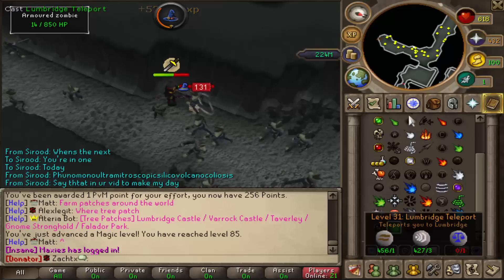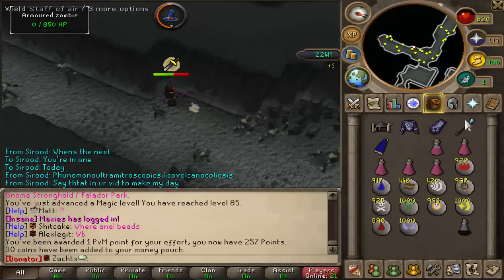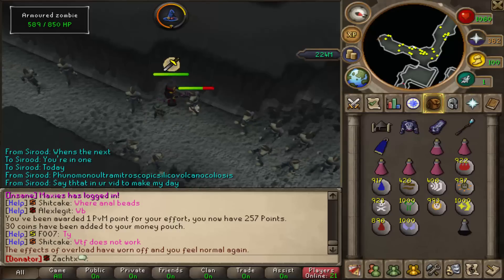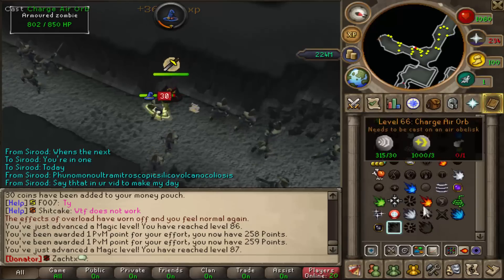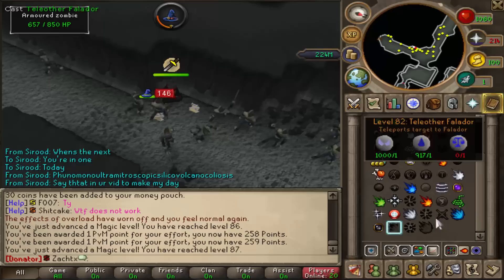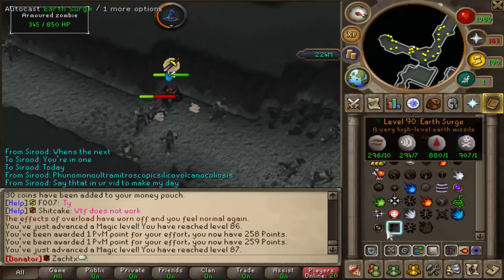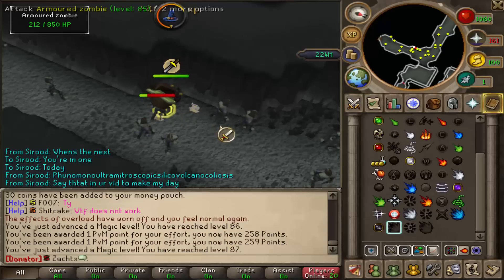Let's go ahead and switch over to a better mage attack. Somebody tell me why I'm on the modern spell book — why am I not just barraging or something? I don't even know. Pneumoultramicroscopicsilicovolcanoconiosis — that's it, I got it! I am only at 87 Mage right now. Oh my God, I'm not even casting anything. Was I casting anything? I think I need to go buy more runes. What runes am I out of? I can't even cast that yet — wait, was I just casting that without even having the requirement? I was.